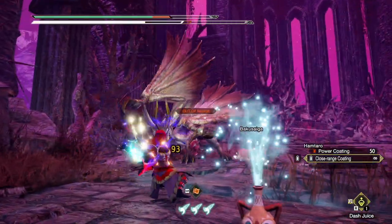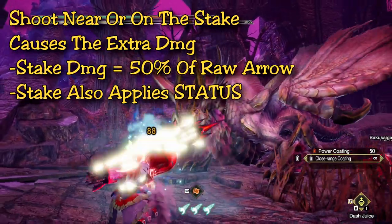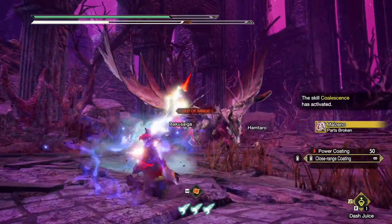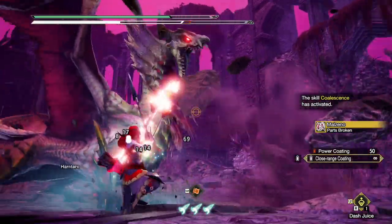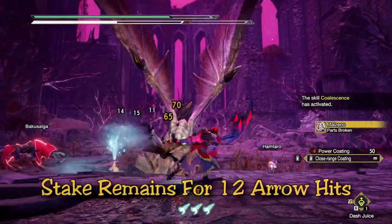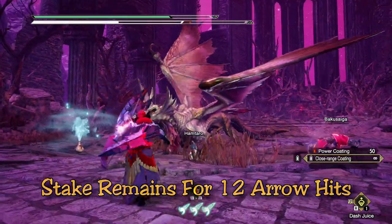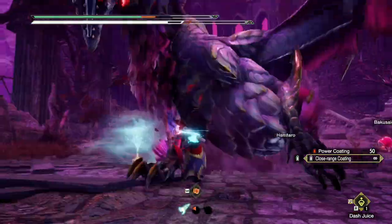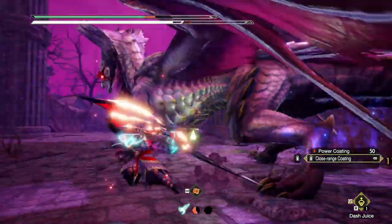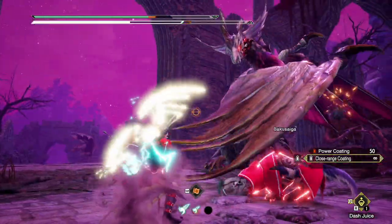The extra damage from the stake occurs when you shoot near the stake itself, so whichever body part you plant on, you have to target that body part and your shots have to be very close to the stake to invoke extra damage. The damage ticks per hit is half the damage of your raw arrow damage. The stake remains on the monster until 12 arrow hits, and then the stake disappears. You cannot place more than one stake on the monster, but you can replace it as many times as you wish. So if the monster moves or you misplaced it, just ignore it and replace it.